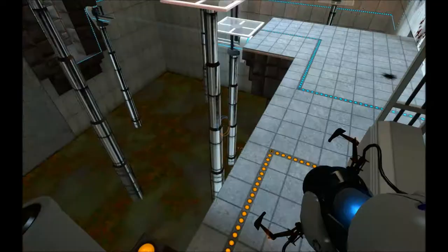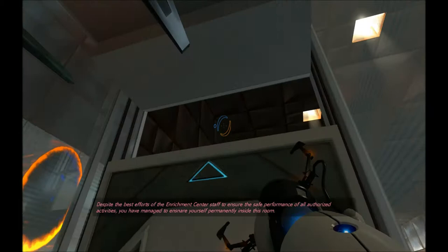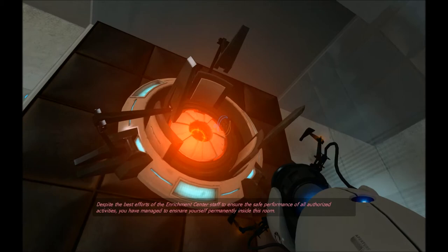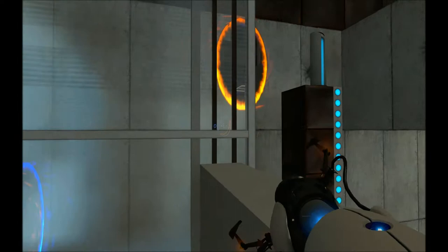Suppose I open this... I don't have a lot of running room. Despite the best efforts of the Enrichment Center staff to ensure the safe performance of all authorized activities, you have managed to ensnare yourself permanently inside this room. A complimentary escape hatch will open in 3, 2, 1.